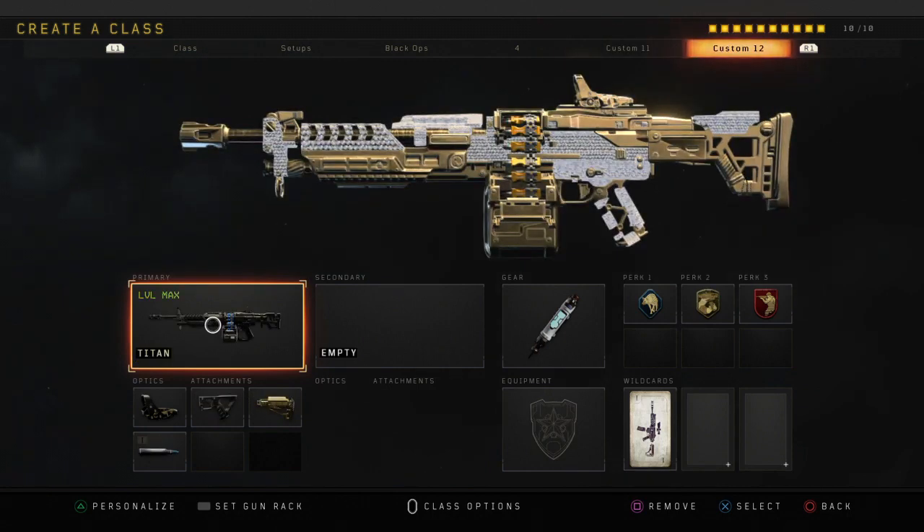Last but not least, it's the Titan — one of the most overpowered weapons in Black Ops 4. In my opinion it is the most overpowered weapon in Black Ops 4. I'm always getting killed by it off streaks and getting completely melted. For my class setup I use Quick Draw, Stock, Reflex Sight, and FMJ. FMJ obviously helps melt through body armor players. Quick Draw on an LMG makes it extremely overpowered, giving you the mobility to rush around the map. Stock helps with mobility and strafing. It's been nerfed multiple times but still feels like one of the best guns in the game.